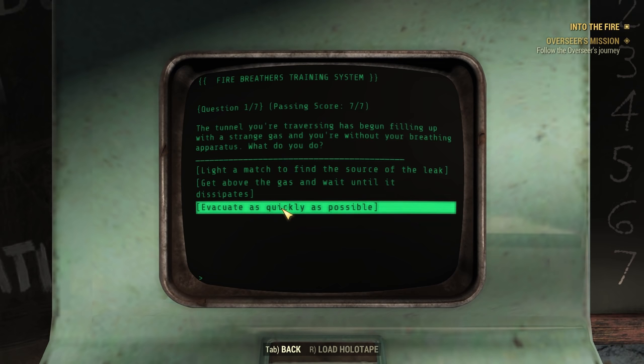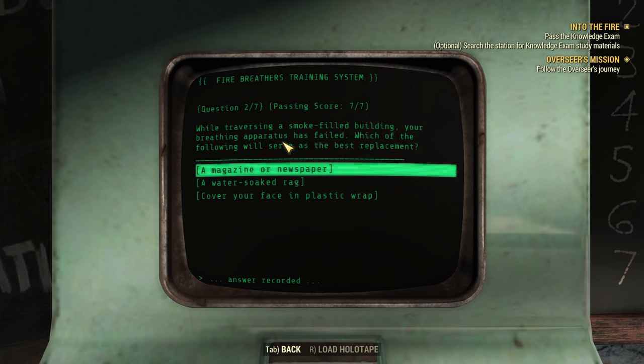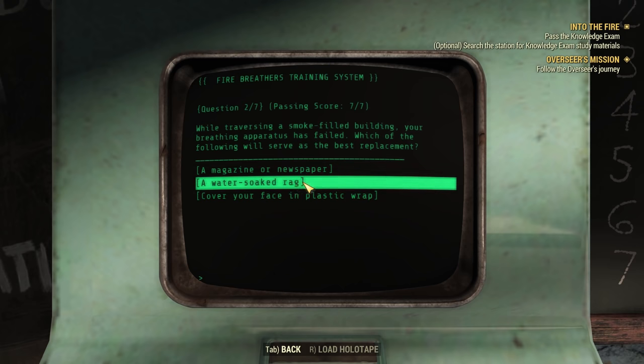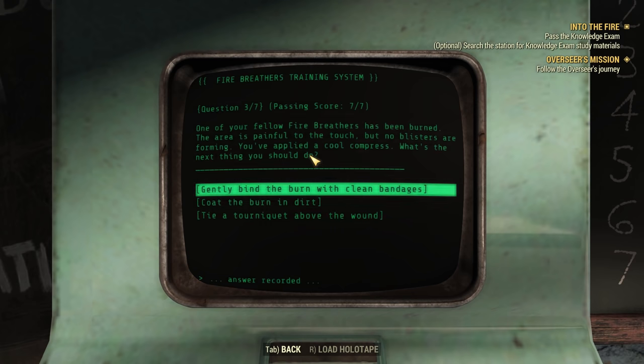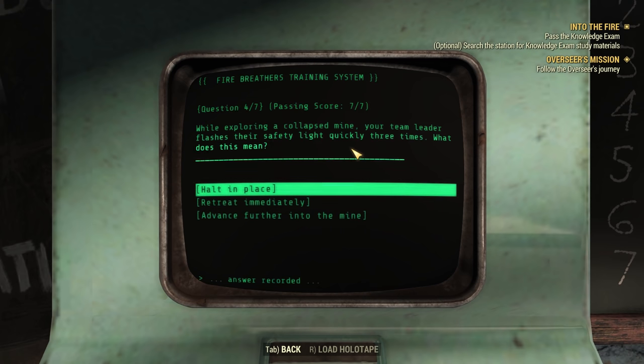The tunnel you're traveling has begun filling up with a strange gas and you're without your breathing apparatus — what should you do? Evacuate as quickly as possible. That's a pretty obvious one. Whilst traveling a smoke-filled building, your breathing apparatus has failed — which of the following will serve as a best replacement? A water-soaked rag. That's actually true as well — good advice here. One of your fellow Fire Breavers has been burnt. The area is painful to be touched but no blisters are forming. You applied a cold compress — what's the next thing you should do? Gently bind the burn with clean bandages. I was a Boy Scout — I know this stuff.